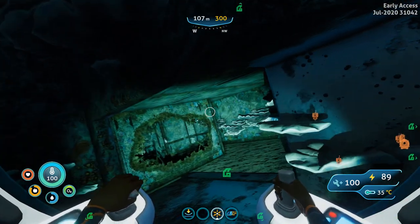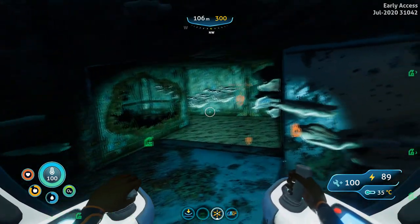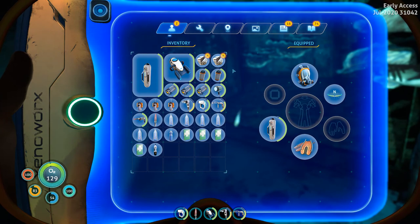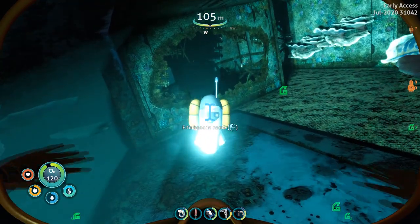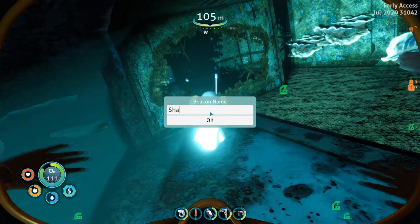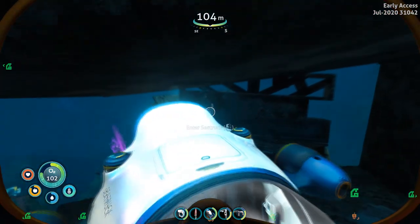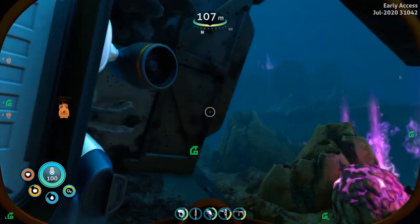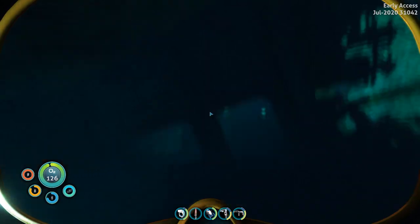I'm going to put a beacon out here so we can always come back. Let's come in here and see if we can find what we're looking for. I do know there's another way in around the corner. We went out the back way — let's drop a beacon right here. Edit beacon name: 'Shallow Wreck'. Let's make sure our oxygen is full. Let's drink some water — and away we go. We've explored most of this already; we just need to get into those areas we need and get out a flashlight.